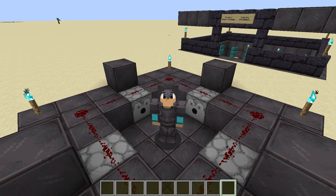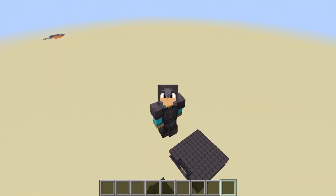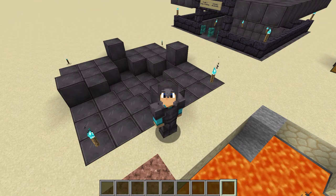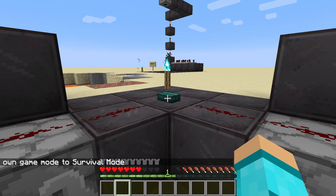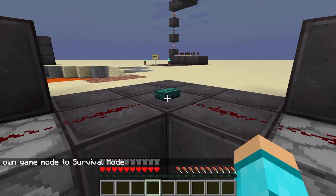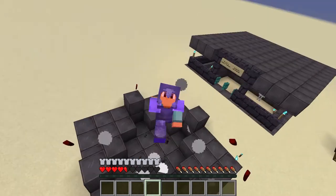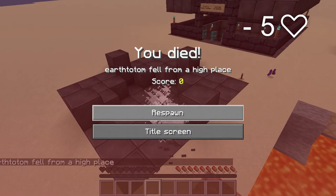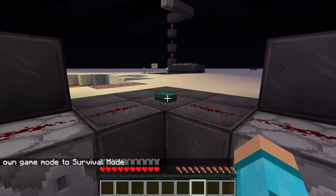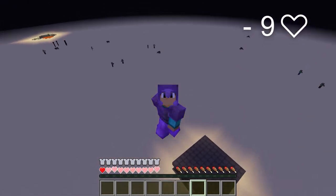Now for the TNT chamber. I think we all know what's going to happen with no enchantments — yep, thought so. Now Blast Protection 4, definitely in survival mode this time. We lost five hearts and then died from fall damage. Now Protection 4 — we had one heart left. That's pretty good going.